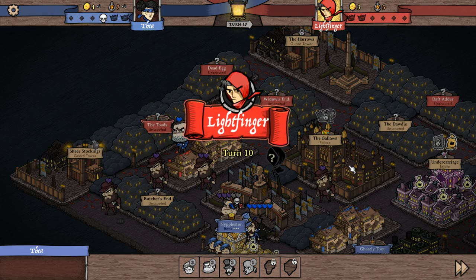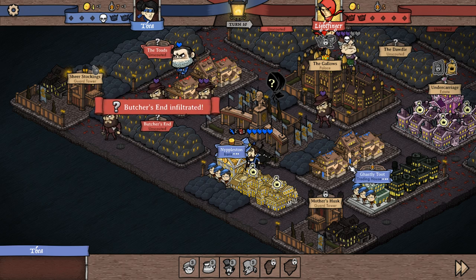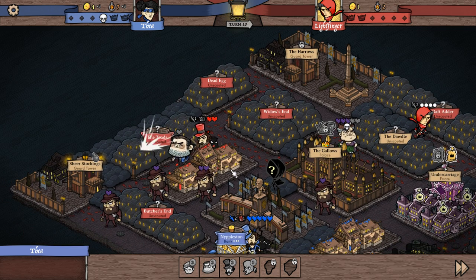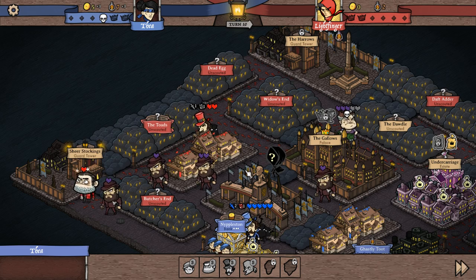Alright Lightfinger, what do you got? We need to take her out next turn before he does. They're doing a lot more infiltrating than I am. They don't seem to have that much cash or science though. Oh, my thug — not cool. But he tried to send his thug into there and I had my trap set, so it didn't work.